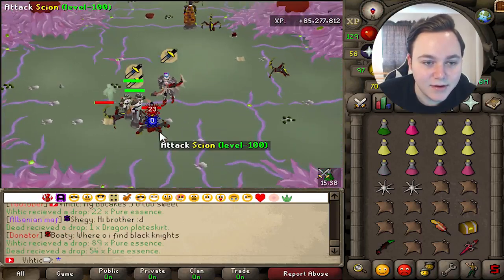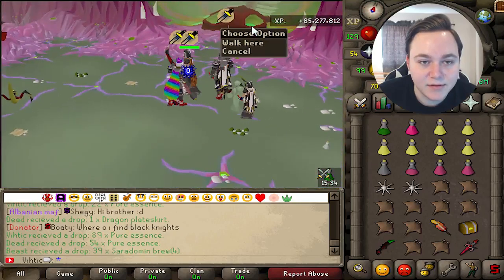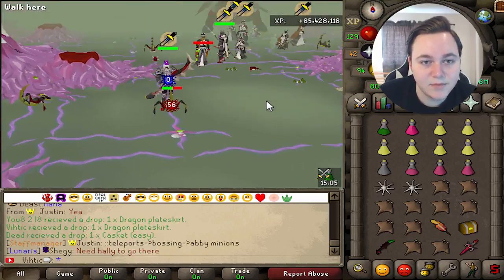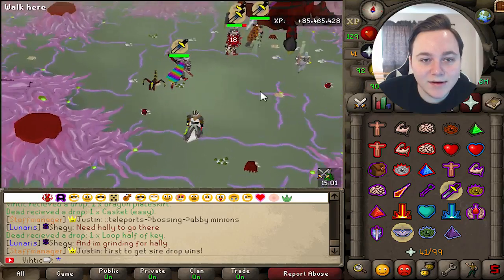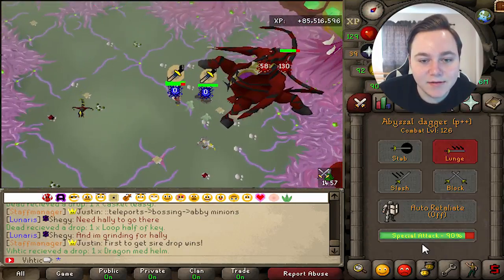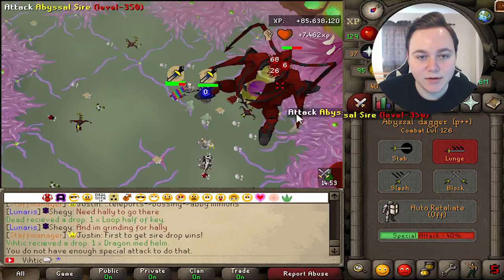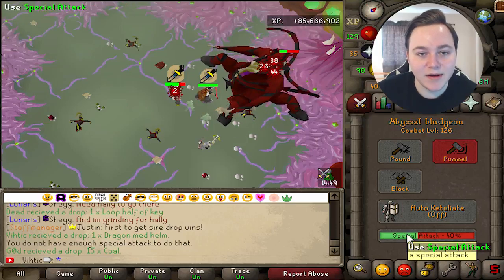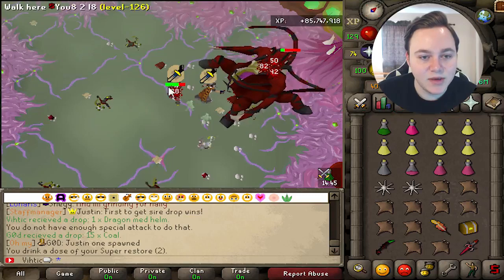So when you get a Scion, there's a chance that after you kill the Scion, the Queen spawns. Oh, there she is! You gotta get there quick! Oh no, everybody's on her! I'm not gonna get the drop. Let's pull out the Dagger and spec her. We got some big boys here as well, so it's gonna be tricky. Let's pull out the Bludgeon again. We'll use a Bludgeon spec if we can. Oh my god, he's getting destroyed. How many people are here?